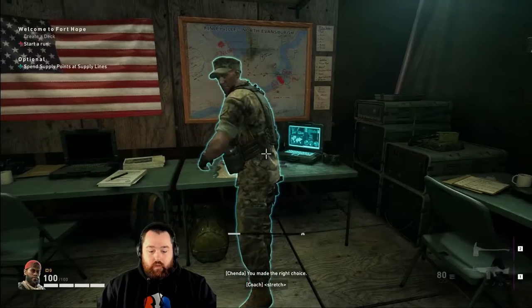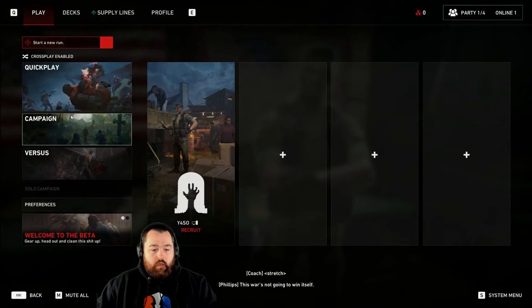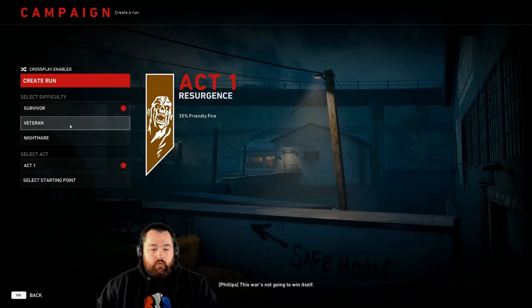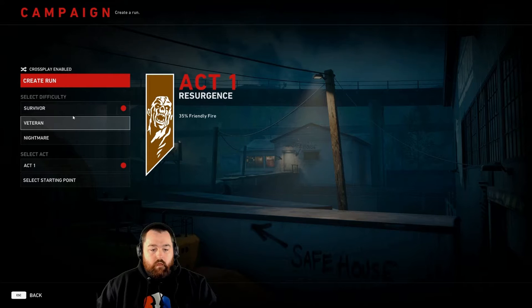Also, here you can check out the menu and see what is available to play. During the open beta, you can do a new versus mode as well as two different campaigns. Make sure to check out all of these during your time with the open beta.